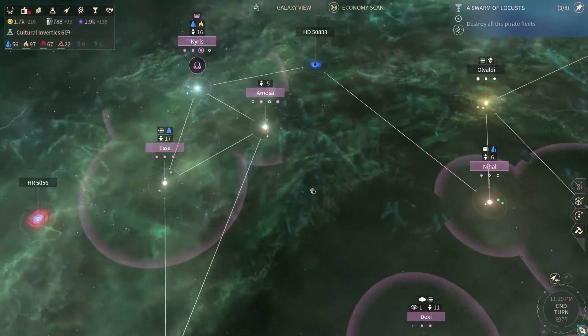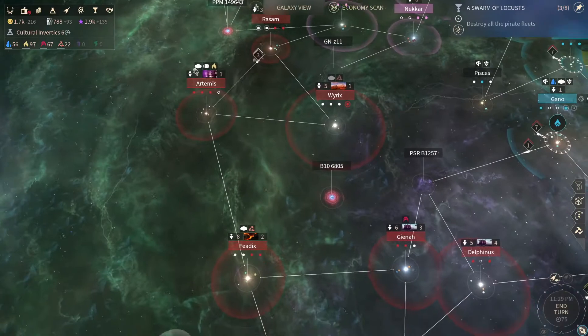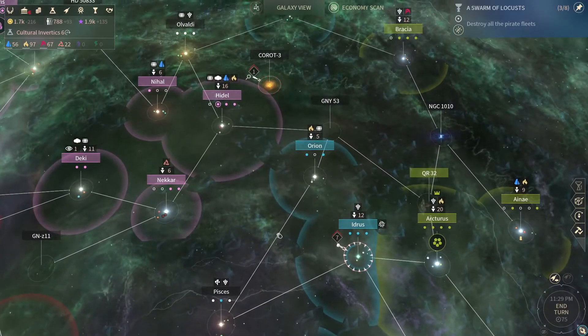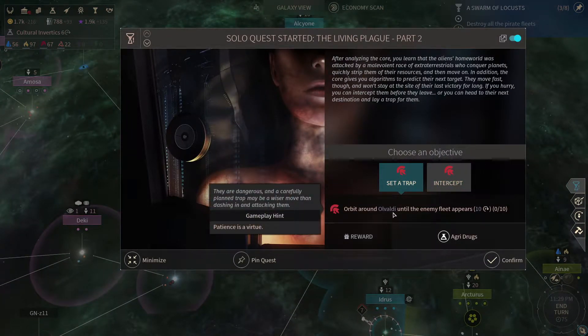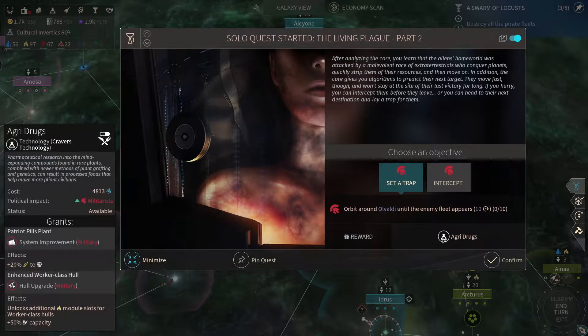Where's Zubin? It is not visible. Olvaldi is a bit hard to reach there. We have 10 turns to bring a fleet there and then we'll probably have to beat some pirates. And we'll get a tech for it.